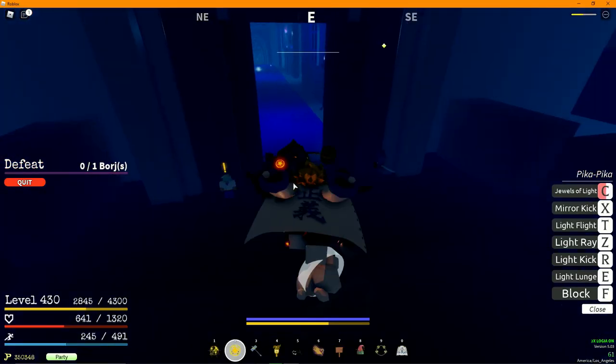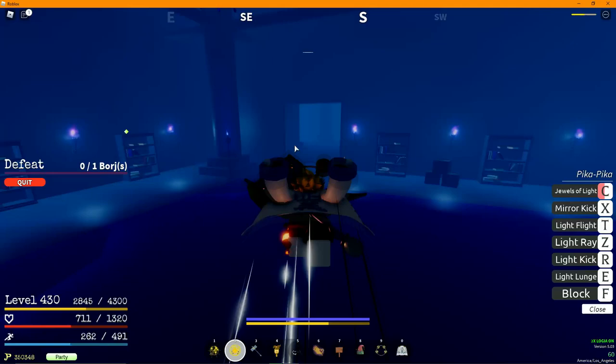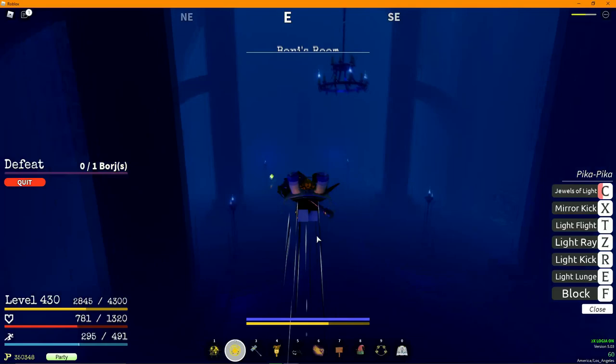I'm going to show you guys how to solo Borg. It's pretty easy. It requires Pika to be the easiest. You might be able to do it with He or Fireflies on Mara, but for this spot, you want to enter the door like I just did.